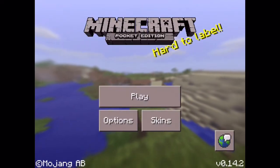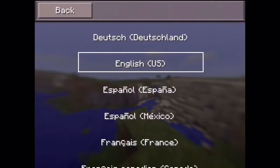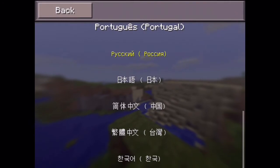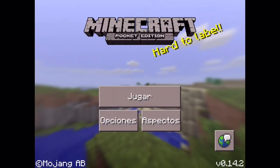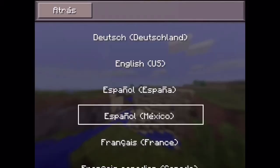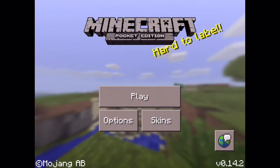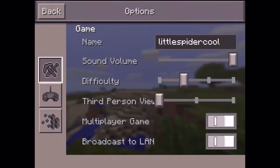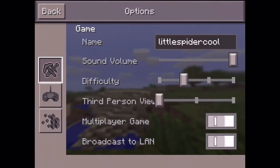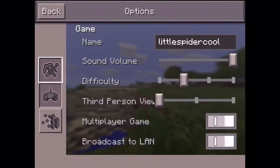As you can see, in the language section there's nothing really new, just all the same languages. Now let's go to options — everything's the same. Wait, I saw like an orange scroll bar, that's cool.